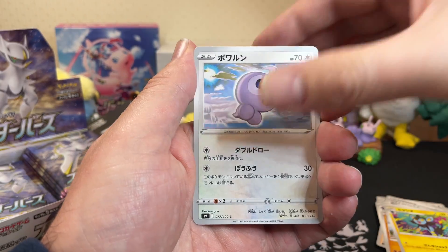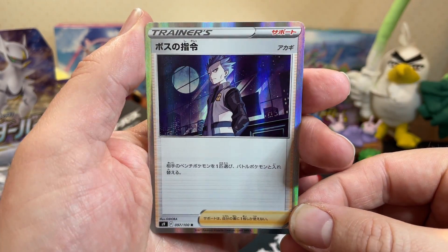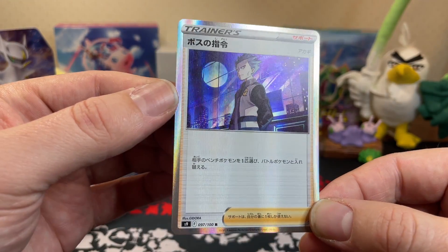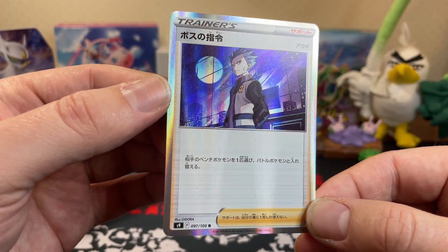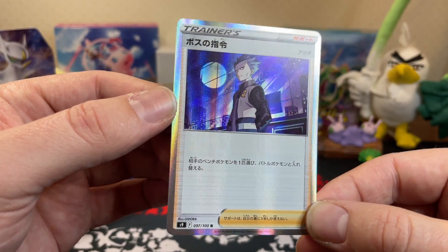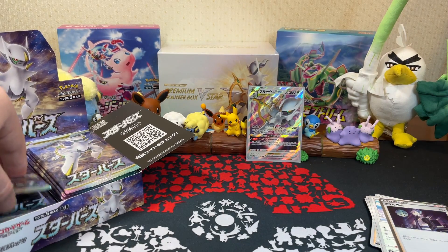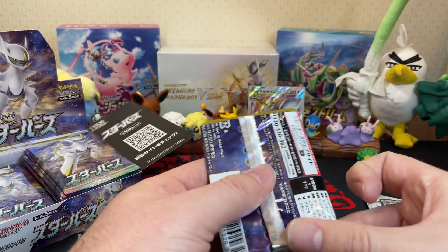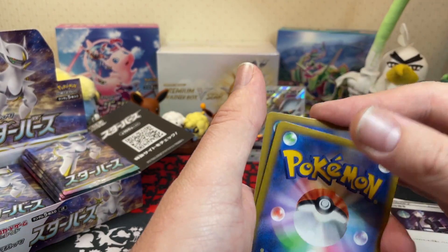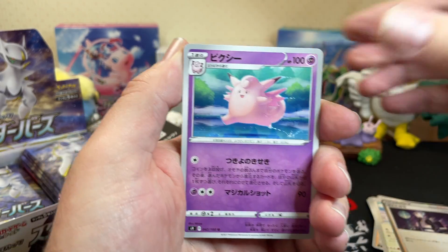Luxio, a Castform, and Boss's Orders! Boss's Orders - that lovely Gen 4 vibe. Cyrus - I think it's Cyrus, Boss's Orders Cyrus, Team Galactic. The baddies - always the baddies.